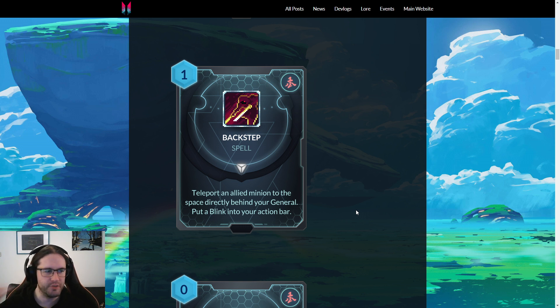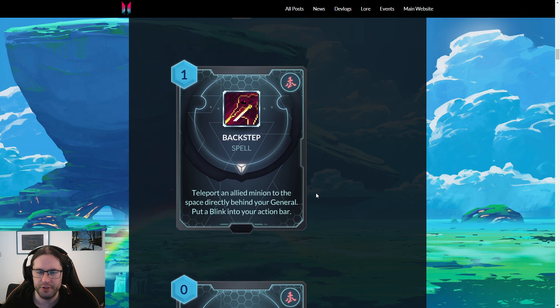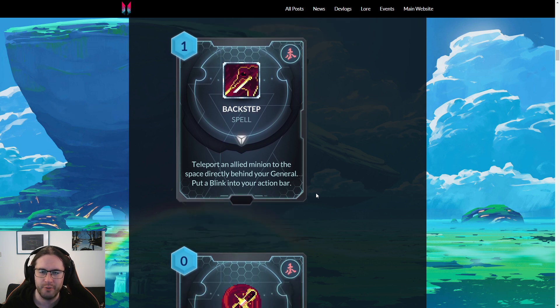There's a world of difference between zero and one, and one and two. Having them both cost one sort of smooths out the power imbalances. Maybe they just wanted one card that was really strong and one that was weaker. But I think Backstep is on par with Juxtaposition power-level-wise — you can't affect your opponent's minions with it, but you can move two things, which is pretty cracked.